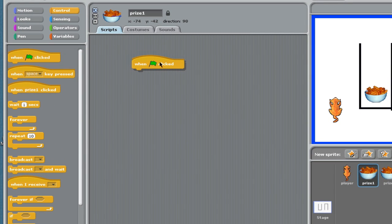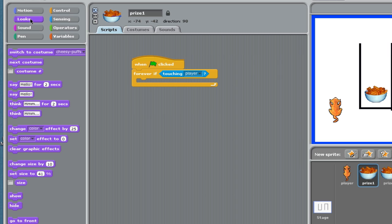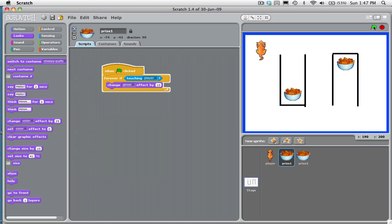When the green flag is clicked, we write a forever statement. In this case, we can do forever if — and if the Cheese Puffs are touching our player, I want to go into the looks drawer and have the Cheese Puffs disappear. The way we do that is by changing its effect to ghost, by about 10. What will happen is it will just continue to disappear. I hit the green flag, move my cat over, and it disappears. Perfect.